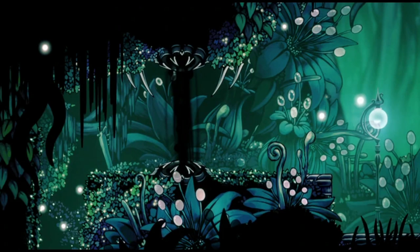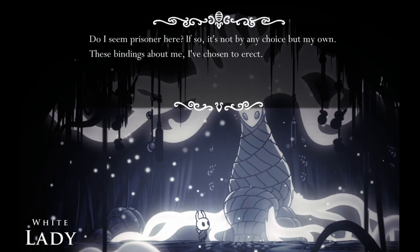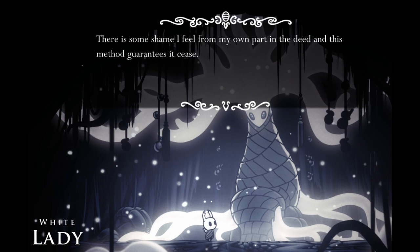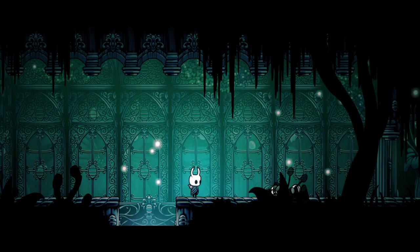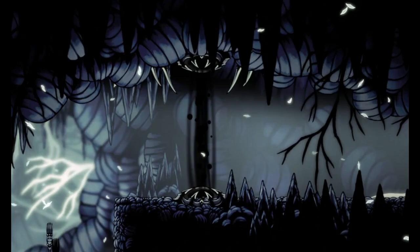The one at the entrance to the Queen's Gardens and the one within the Gardens likely serve the same purpose: protecting the White Lady. In the game's story, she has long since isolated and imprisoned herself within her Gardens by choice. The two Shade Gates likely serve the dual purpose of keeping intruders out and her in. The Gardens also feature many steel gates that require levers to unlock. Perhaps she had her guard Drya set up all the gates, both Shade and Steel.